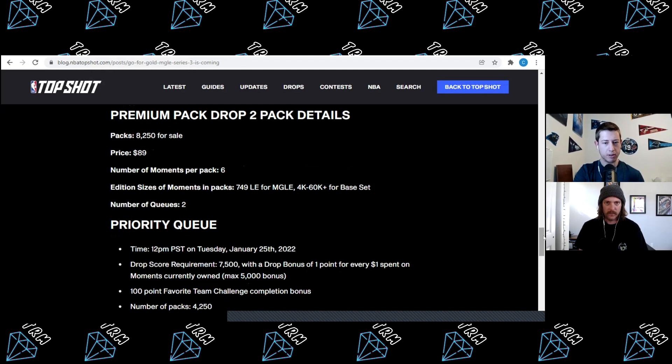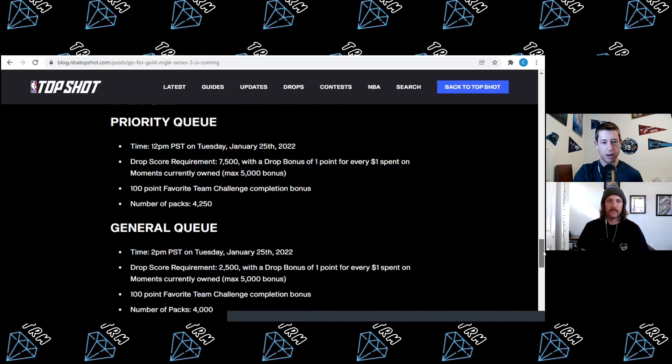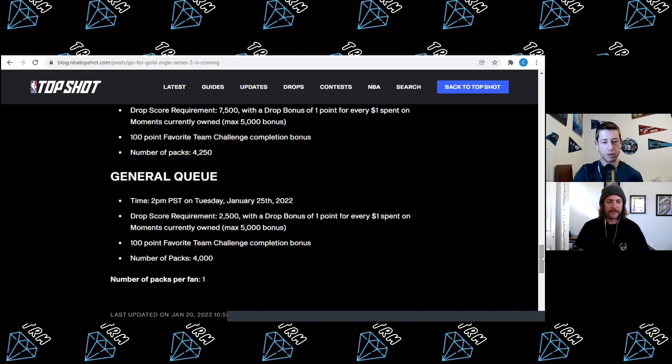This is our second MGLE drop of Series 3 — a little more affordable. 8,250 packs available in total for sale, $89 is going to be the price for each pack, with six moments in each pack, one guaranteed MGLE moment, and the rest 4K to 60K base moments. Priority queue tips off at 12 p.m. Pacific Standard Time, you need at least a collector score of 7,500 points, and 4,250 packs will be available. The general queue goes off at 2 p.m., requiring a collector score of at least 2,500 points, with 4,000 packs available.